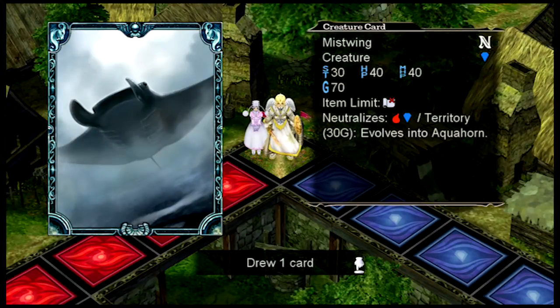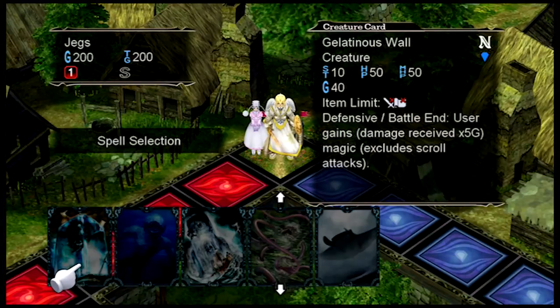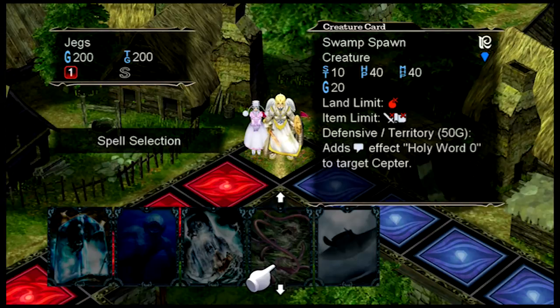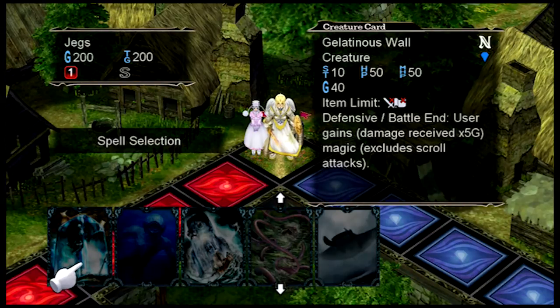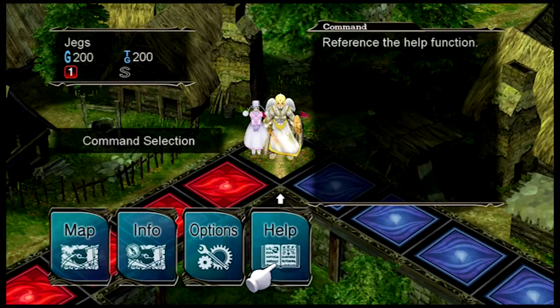Mistwing Creature. You get a deck of 50 and you can customize it. The further you go, the better things you get. I don't have any spells or weapons in this deck, so if you know what I'm going for, I'm pretty easy to block.